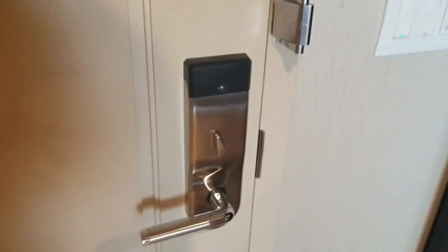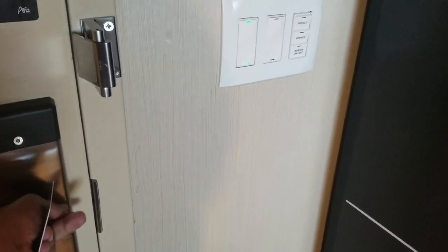We're at the room now. The door — you have to kind of push it to latch it. So that's the first thing to keep in mind. You can go ahead and give it a good lock that way too. Let's go ahead and explore the room.